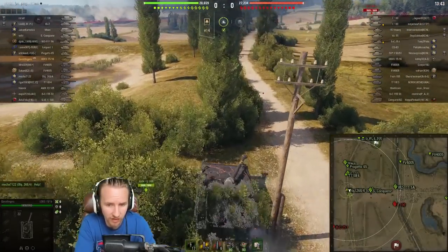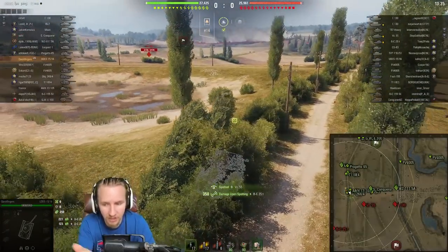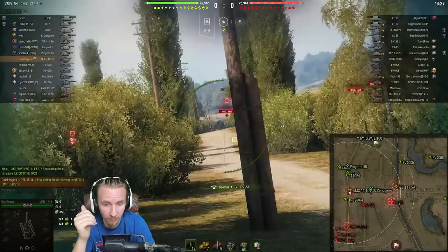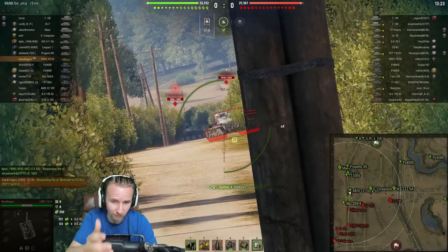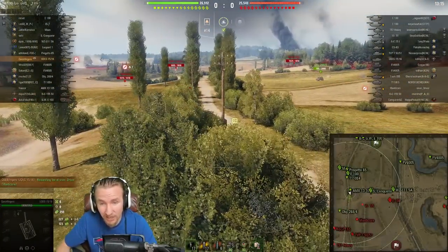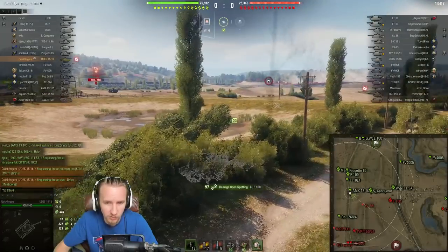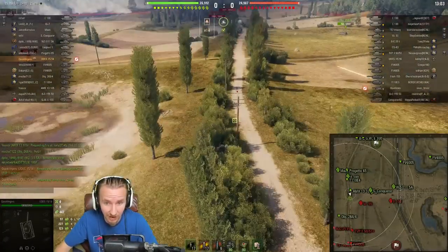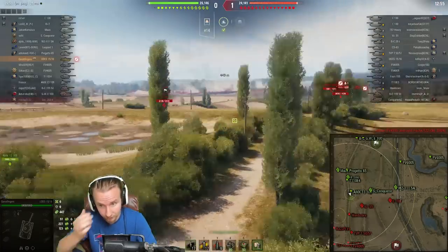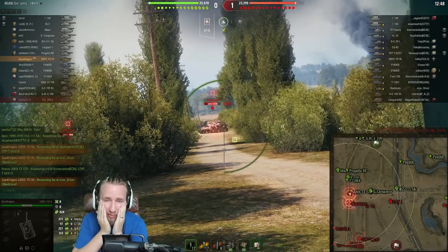I don't want to sit behind the 13 105 with both our eggs in the same basket. As the VZ 55 distracts the Object 268 Version 4, I push forward. From this position it's absolutely beautiful — you get vision down the center, the Manticore made a misplay, and even though we lit them up the Manticore doesn't get caught. This position is outrageously good: you get vision across the E100, you can spot anyone poking that ridge, you get all vision down that long avenue, and you can sometimes even spot tanks like the Bat.-Châtillon. That Manticore has gone forwards into my vision again — 377 spotting damage.